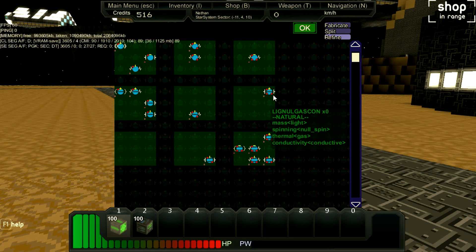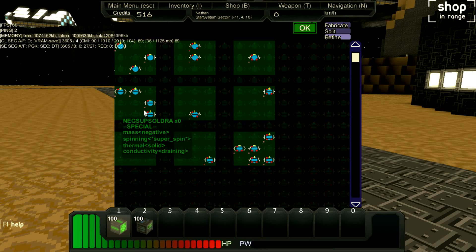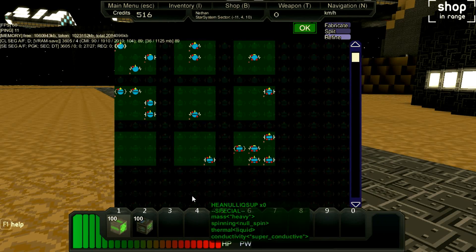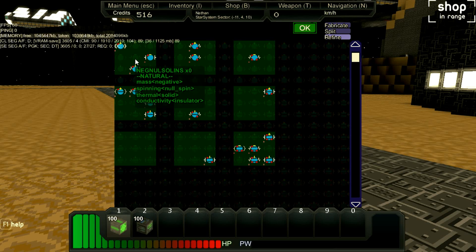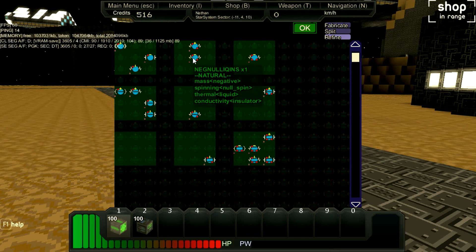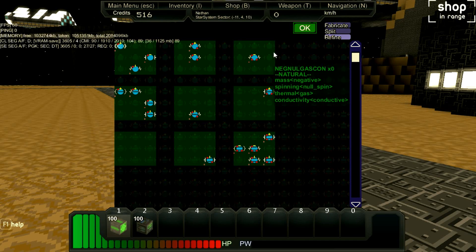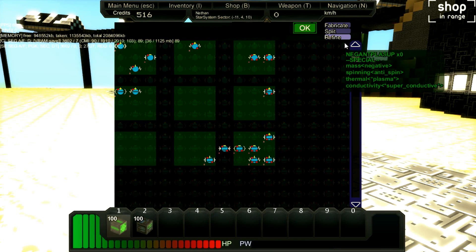You can see it's being sorted out in some way, and this is not by accident. There are two criteria applying to the sorting system for those nine squares. First, the different columns are affected by the mass — up here we have everything with a negative mass, one line is light mass, two lines is medium mass, and everything that would be heavy mass would land outside the interface. The second criteria is for the rows: one dot means solid, two dots is liquid, three dots is gas, and plasma with four dots also lands outside the interface.